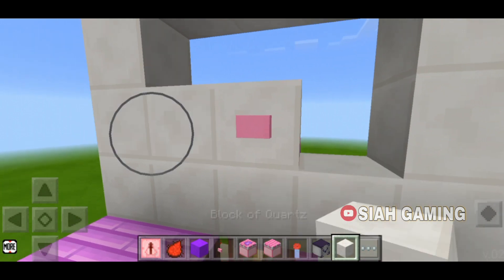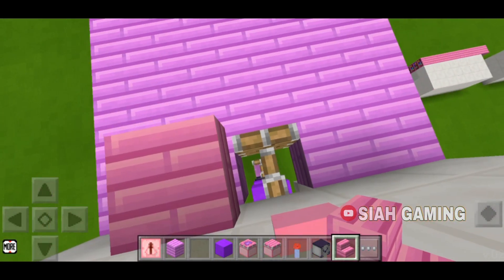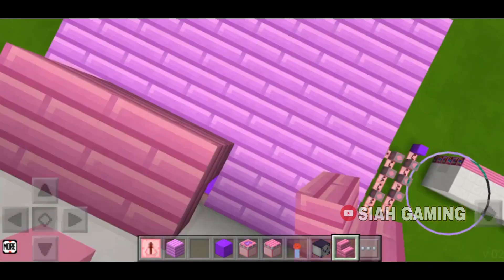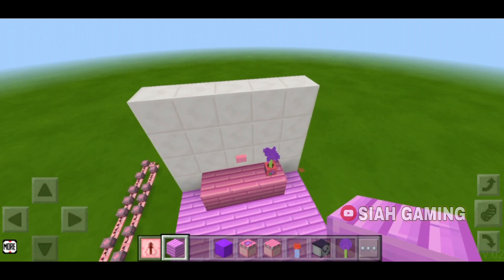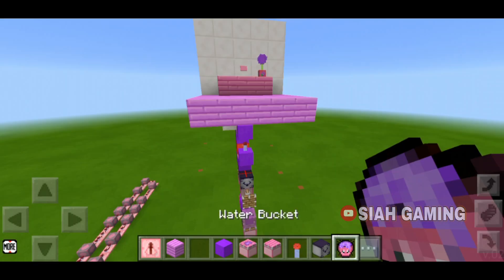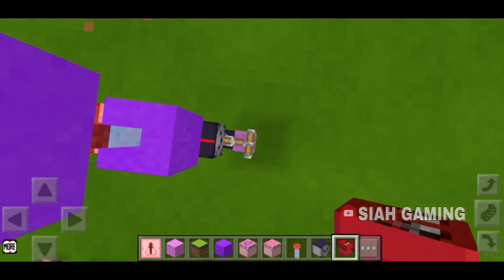Now let's cover this up. To cover this piston, just put a table. Let's put some designs right here and then put it on the dispenser. Now take an anvil and load it up.